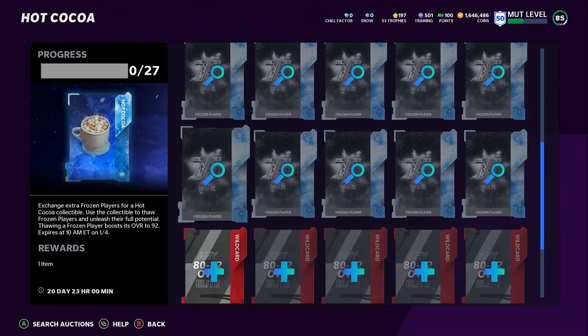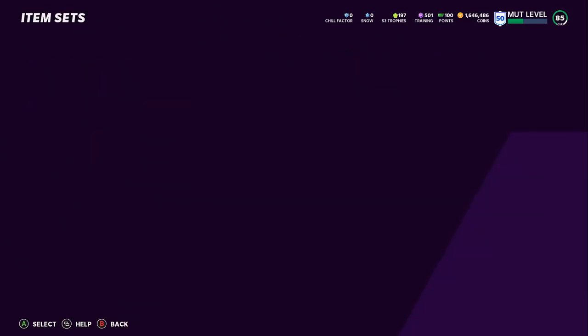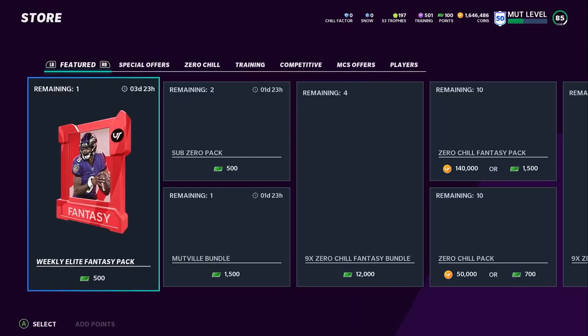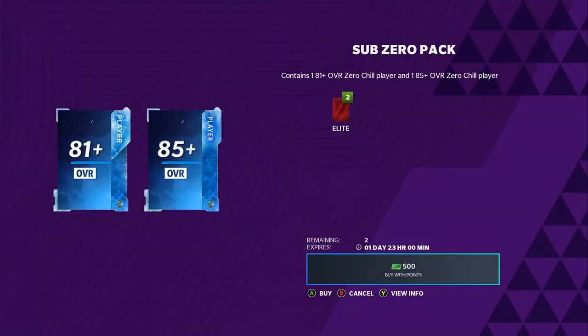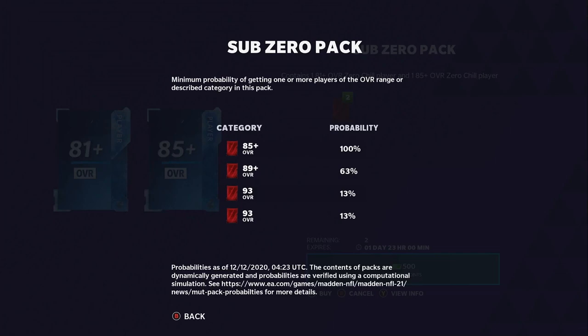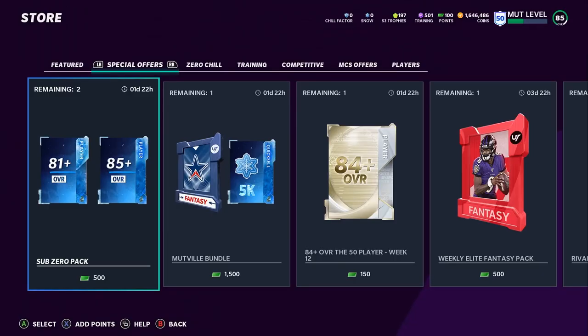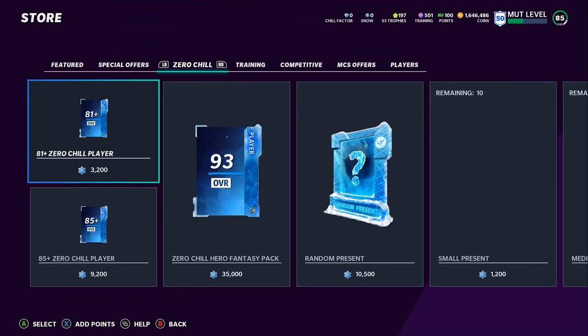If you don't want to do the hot cocoa set, you can go to the store and buy one. Make sure you're getting hot cocoa either way. Then come over to the store — this is more for money spenders. If you guys do spend money, focus on the Sub-Zero Pack first. The odds aren't bad: a 93 overall player is a 13% pull rate, which is actually super solid. You can open it for about $5, or around $4 with EA Access.